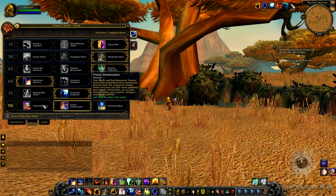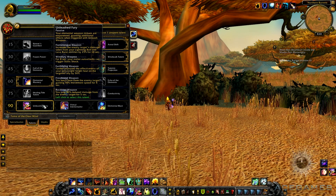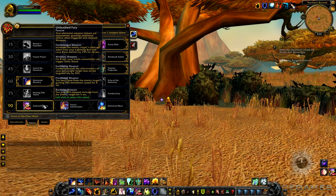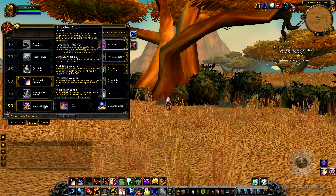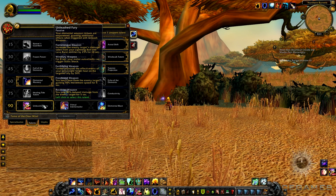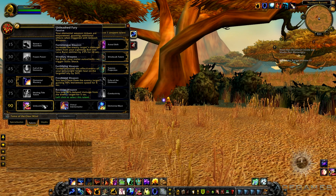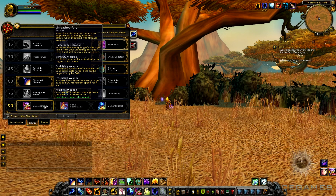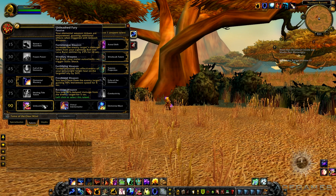Last, Unleash Fury. Your elemental weapon imbues are empowered, granting additional effects when triggered with Unleash Weapon. Flametongue: increases the enemy target's damage taken from your Lightning Bolt and Lava Burst abilities by 25% for 10 seconds. Windfury Weapon: for 8 seconds, your melee auto-attacks can trigger static shock. Earthliving Weapon: further increases the effectiveness of your next single target heal on a target ally by 50%. Frostbrand Weapon: you leech heat from the enemy target, gaining 50% movement speed for 4 seconds. Rockbiter Weapon: you take 40% reduced damage from the enemy target for 5 seconds. This talent might be the most basic choice for all 3 specs, but because of the damage and healing increases from the Fire Elemental and the huge buff from Elemental Blast, this is not what I would choose to go with on my Shaman.